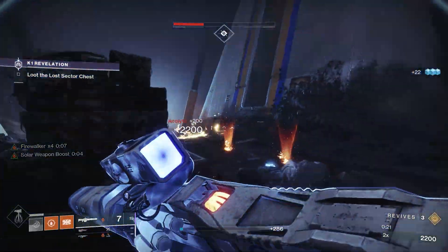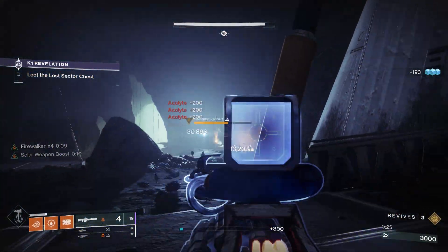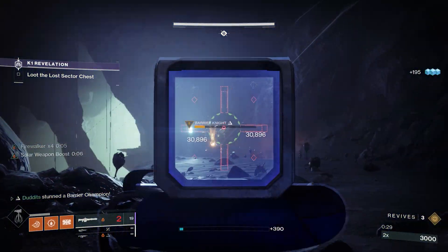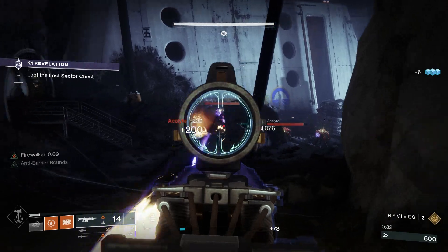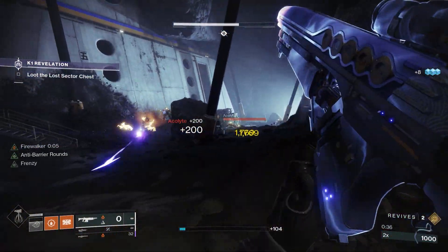I'm clearing out the adds with Xenophage purely for demonstration — showing you how quickly they're dying and how many wells I'm creating. The damage buffs are on the bottom left. There's a 1350 barrier champ here with no solar bearing, nothing like that — just pure damage from the build and Xenophage. Fire walker buffs are on the left.